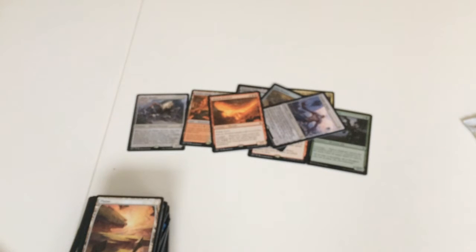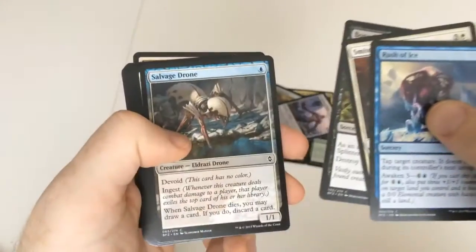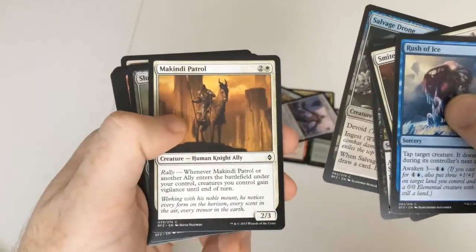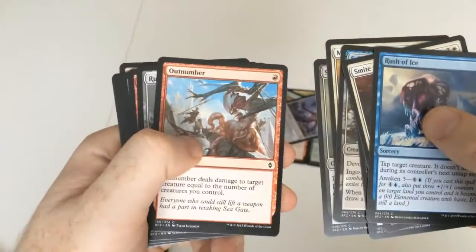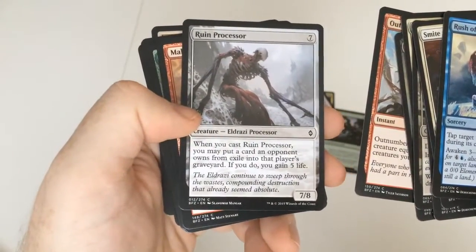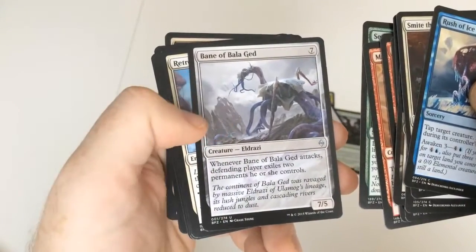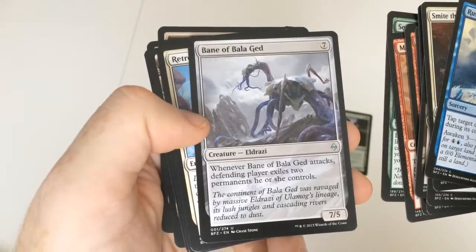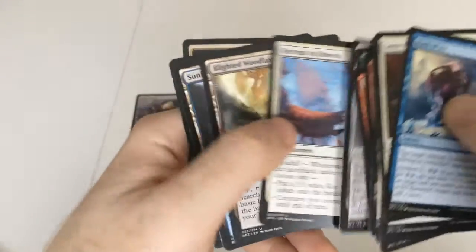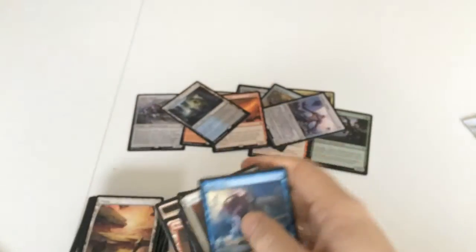I've got the Magic Madhouse website open at the same time just to check some of the prices. You're starting to see a bit of repetition now. I really like the artwork on some of these cards — I really like the style of them. Seek the Wild, Bane of Balaged, Retreat to Emery Air, Blighted Woodland, and then we have a Sunken Hollow in this one.